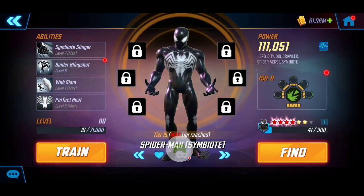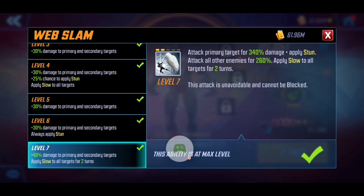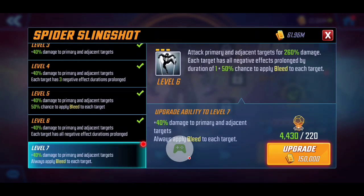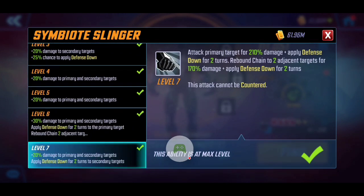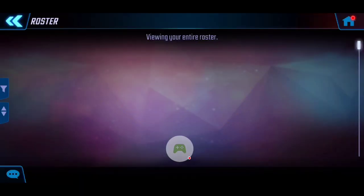Starting off, I'm planning on bringing Symbiote Spider-Man due to the fact that he has a very great kit overall, very high utilization, and he has a stun — also applying two turns of slow to targets afterwards, which is really key. We're going to synergize that with the rest of the characters. On top of that, if enemies have any negative conditions, Symbiote Spider-Man can extend those conditions by one turn, apply more bleed, and apply defense down on basic.